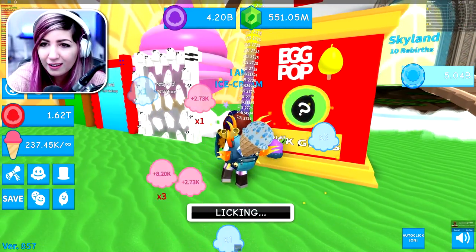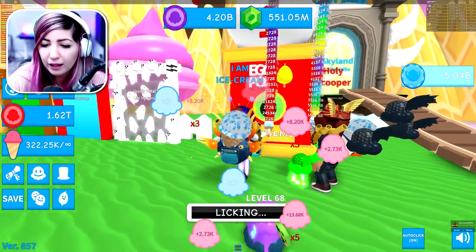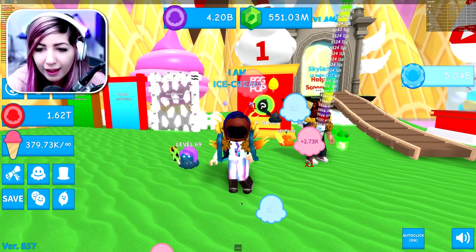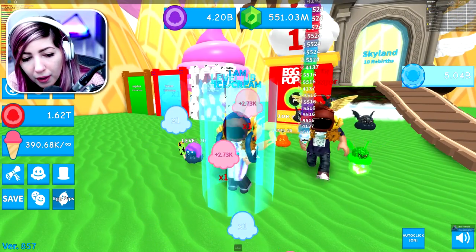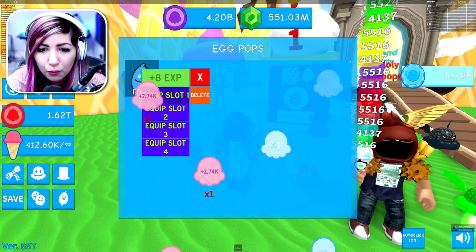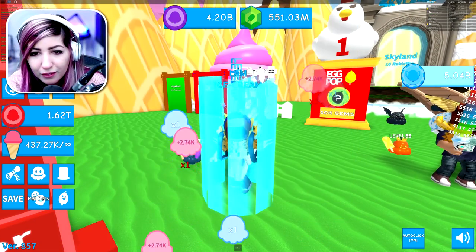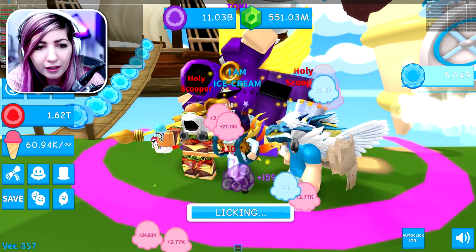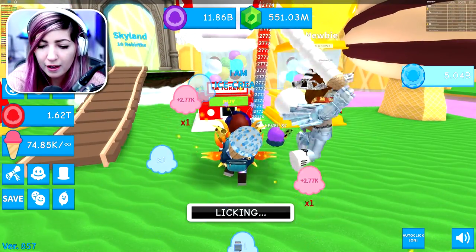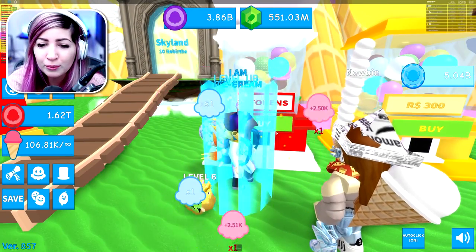It costs 10,000 gems for these egg pops. I got a fishy pop egg pop — what in the world? When you open a gacha pod, it goes into your pet pets. I have enough tokens to buy another YouTuber pet, so let's try it again.